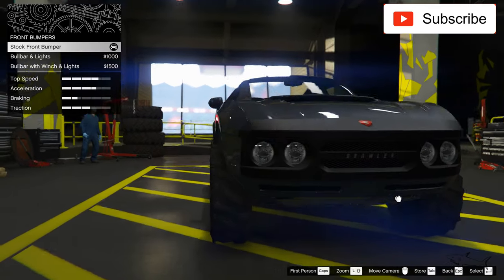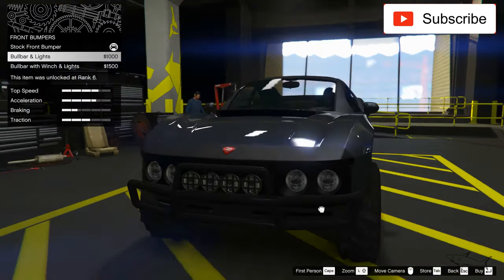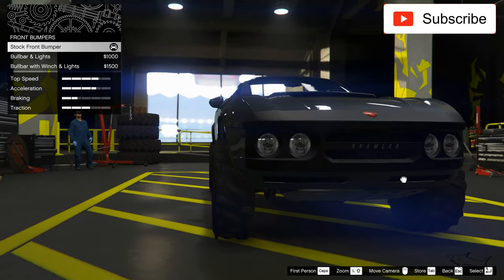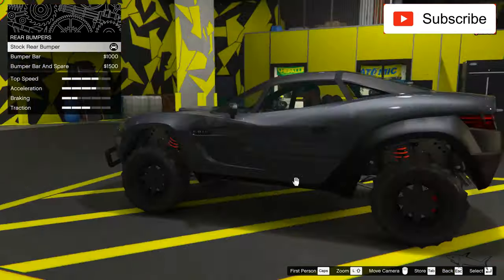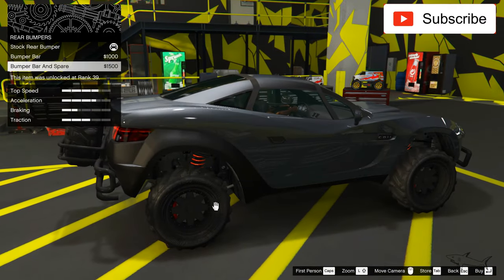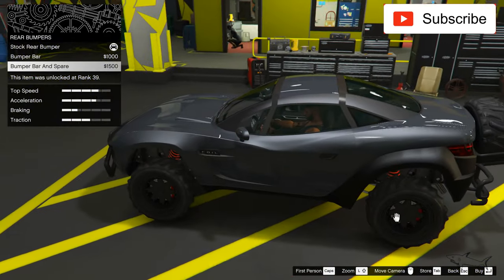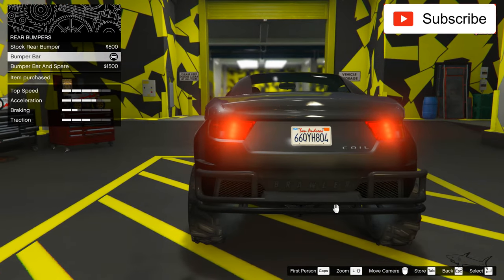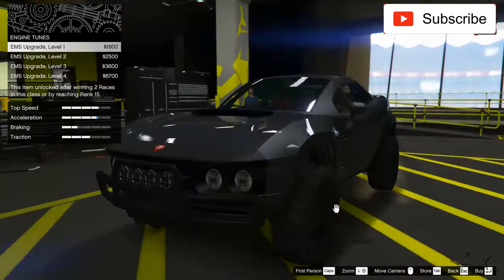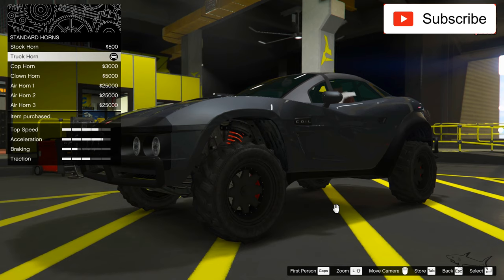I will make it an off-road car, so I'll put an off-road bull bar. Let's see which one — this one I like better. And in the back I'll take only this bumper bar because I like the back and I don't want to hide it. Okay, some roll cage, and the best engine — let's see how good it will be.